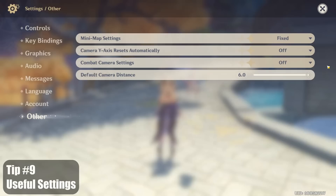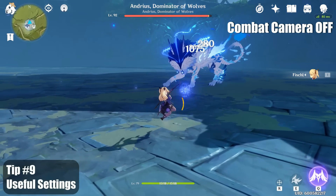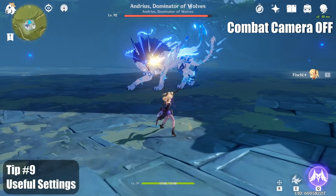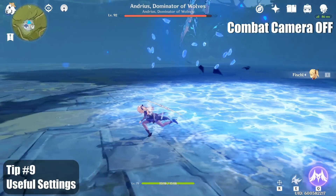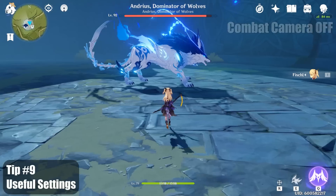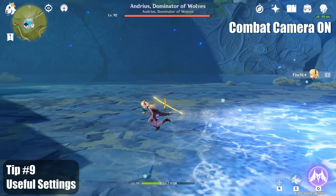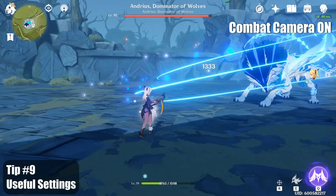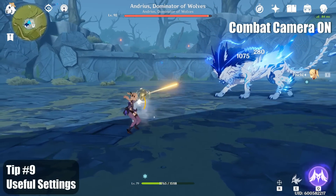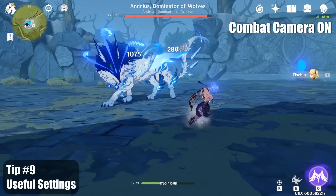Another useful option is under Other. You can turn off combat camera. This will stop the camera from lowering and changing angles to make the combat feel more cinematic. Here's a comparison with a boss fight. First, I'm showing the combat camera being off — the camera angle won't change by itself and will only rotate when I make it rotate. If I turn the combat camera on, the camera angle will change on its own and pan to the side to create a more cinematic experience. This whole clip with the wolf boss is me not touching the camera angle at all — it's automatically done by the camera setting.